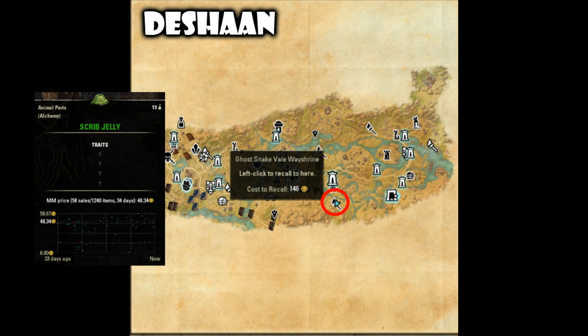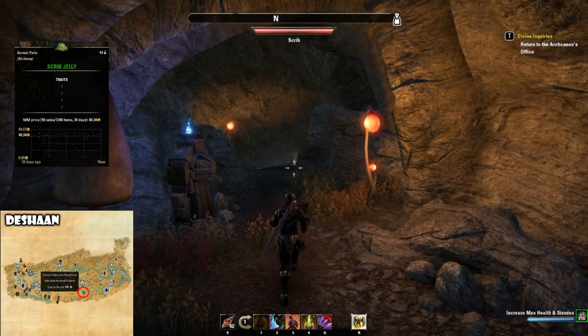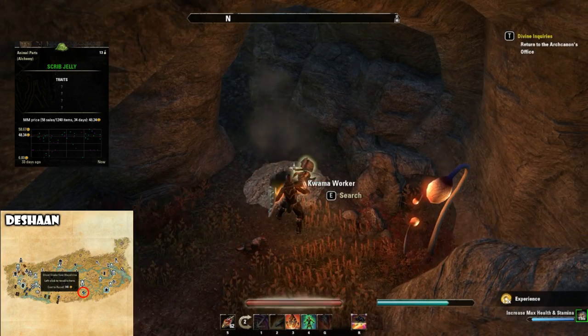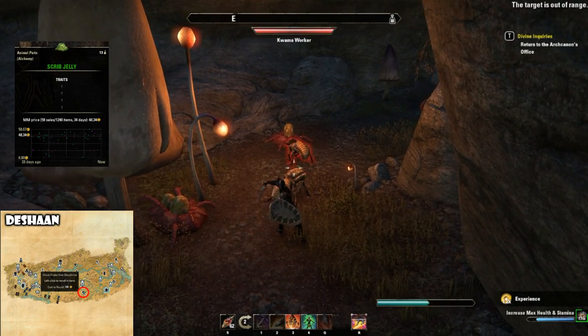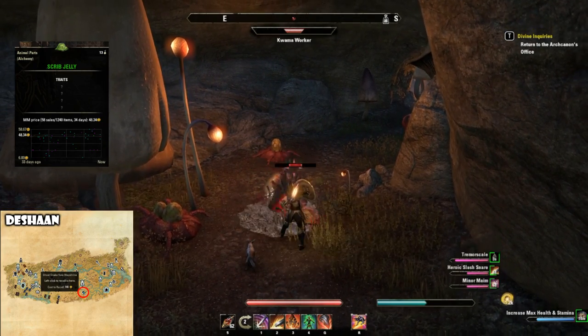Next up, Scrib Jelly. This one is located in a delve in Deshaan, directly south of the Ghost Snake Veil way shrine. You want to port there and head to the delve called Talon's Crag. Inside it's loaded with Scrib, so what I do is head there whenever I need Scrib Jelly and do circles around the place killing all the enemies inside. It doesn't matter if they're workers or soldiers — everything in this delve has a chance to drop Scrib Jelly.